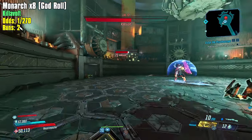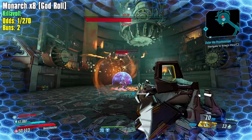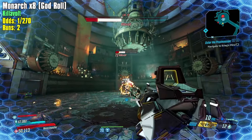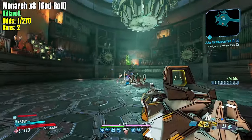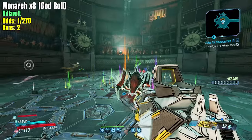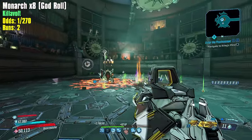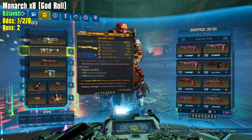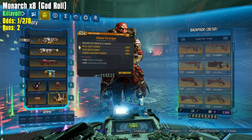We stand far enough away — did we get it? Very nice! We stand far away because the Guardian Angel makes us do more damage the further we are away. Here comes the gun — we get it in time, there we go. Very quick kills! There's a Monarch — all these enemies, very good. I have my Guardian Angel — the one I have now is on action skill end, increasing melee damage, which will increase the Fish Slap damage.